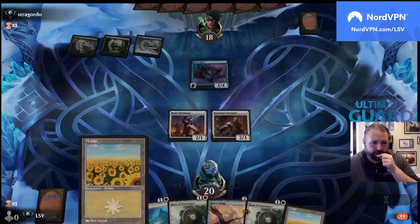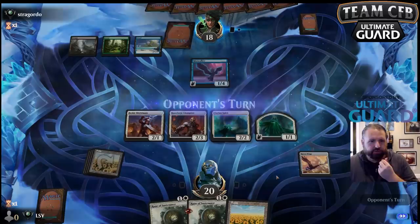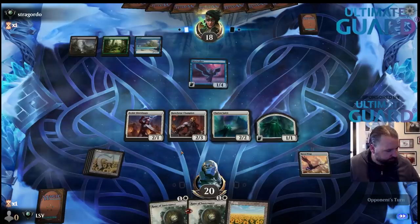Swing and a Mistwalker — Clarion, Clarion, into Raven Wings and just pass. I could have attacked with Runeforge Champion but they're just going to block whatever. Let's just chill.